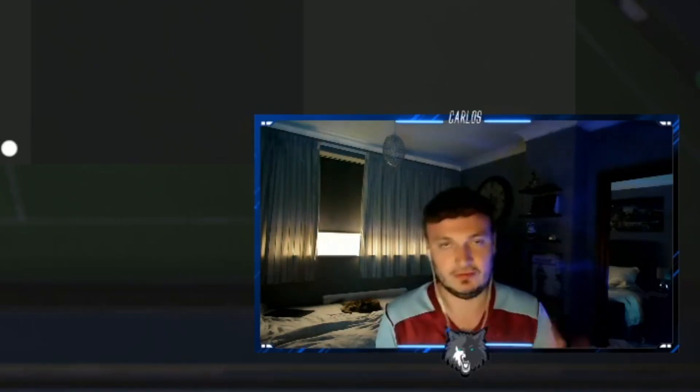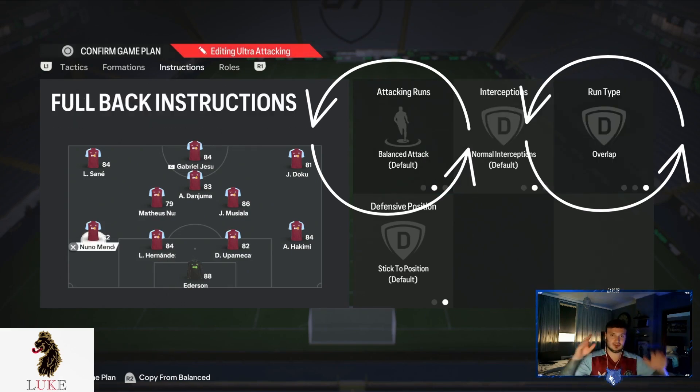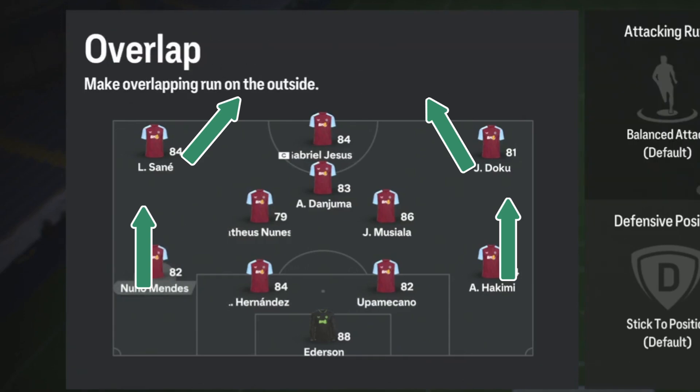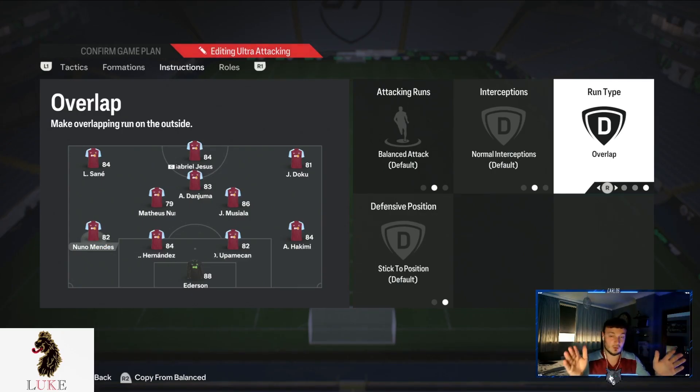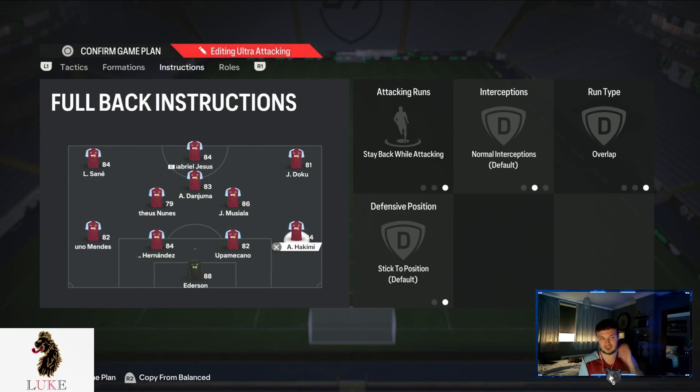For the full backs, there are two options. My setup has them on Balanced Attack and Overlap — as the wingers make runs centrally, the left and right backs go on the overlap down the byline. Because they're only on Balanced Attack they won't get forward too much. However, if you're struggling defensively, put one or both of them on Stay Back While Attacking — they may still get forward slightly but far less than on Balanced Attack.